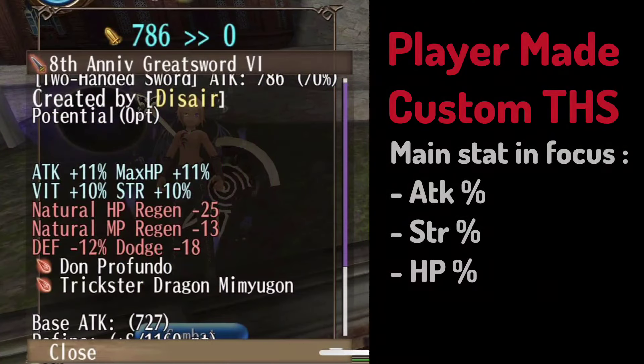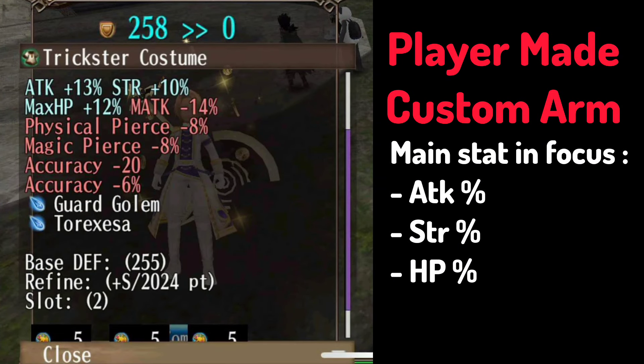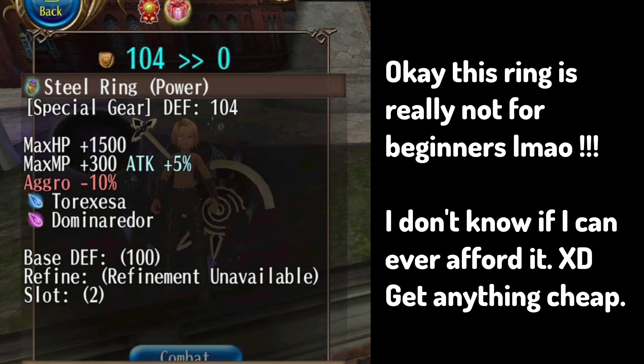Regarding the equipment and avatars: this is a custom-made EHS, which is quite easy to make. Then comes the Trickster Arm — a 2S arm that raises attack percent, strength, and HP percent. Then comes the Halloween Umbrella, which is quite expensive, though you can use other ones too. The ring is also very expensive.